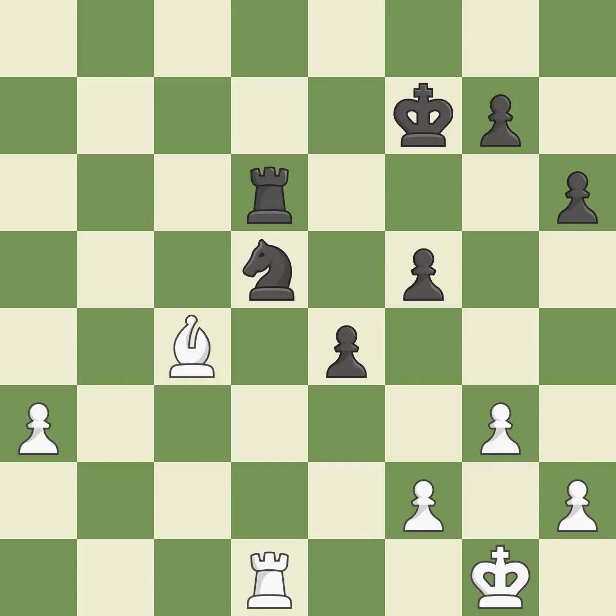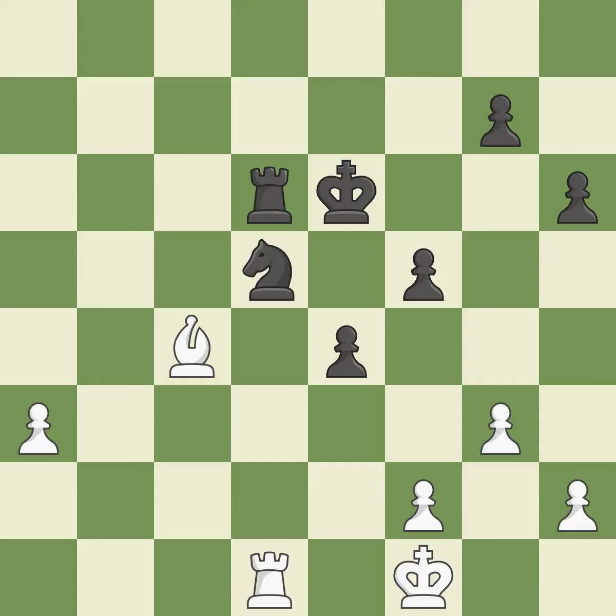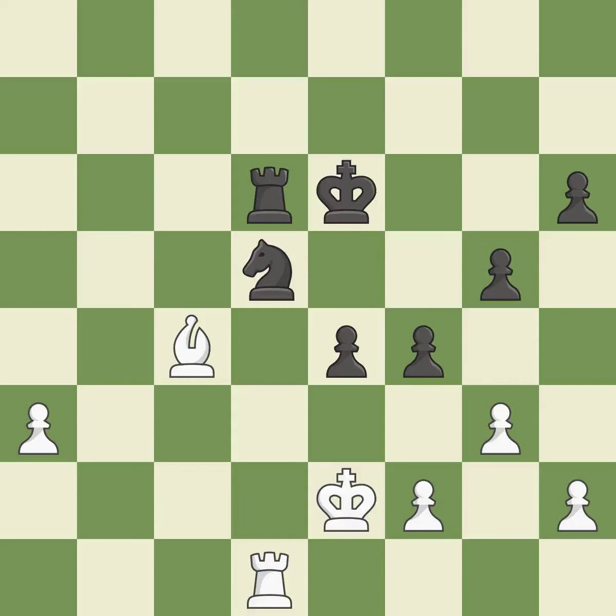A knight is attached to the king. This protects an under-defended knight that is under attack — the only good move. A chance to advance a passed pawn towards promotion is lost here — incorrect. That is a logical response. An active king is critical in the endgame, and getting it off of the back rank is the first step. A passed pawn is pushed by this — a passing pawn could be promoted as a result.